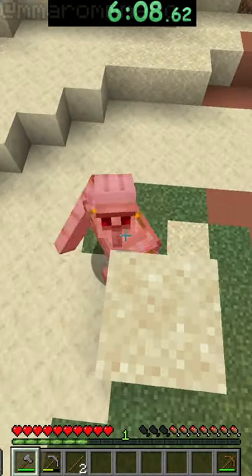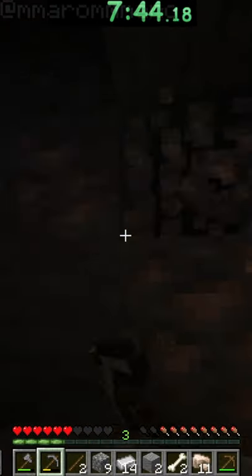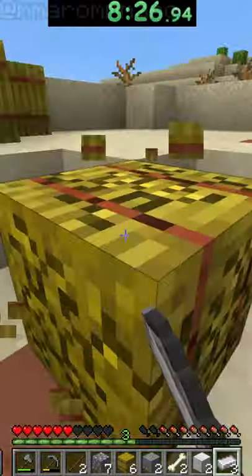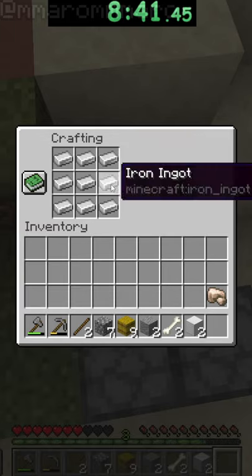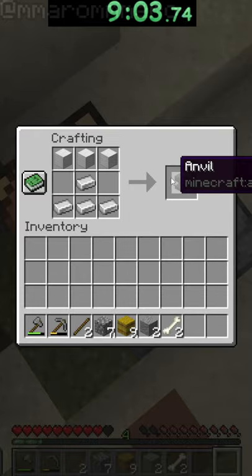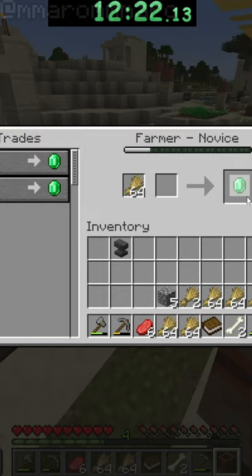I also kill the iron golem for some easy iron and then go back to mining. I craft an iron block, then mine some hay bales for food, then craft another iron block and make an anvil.